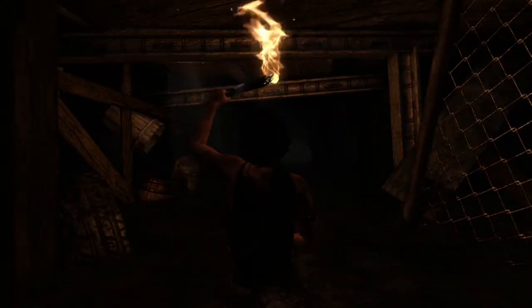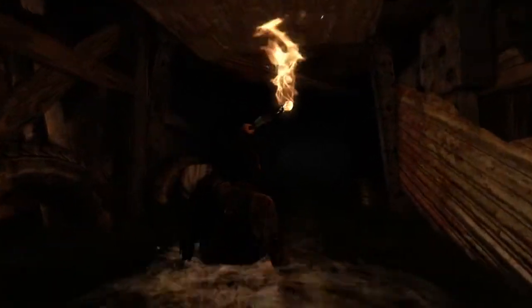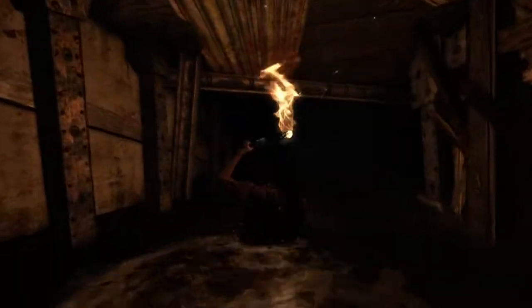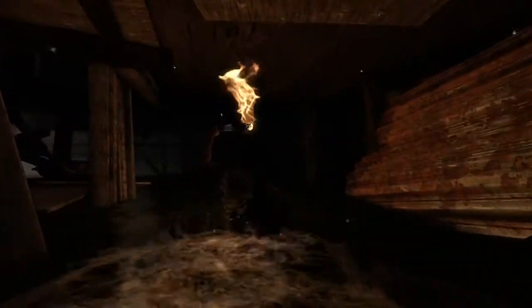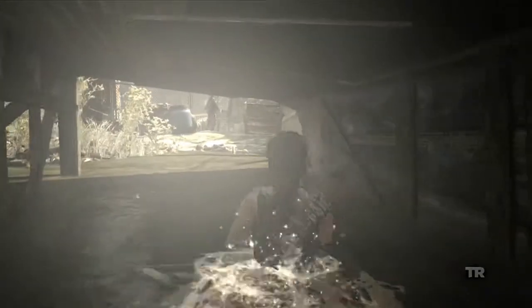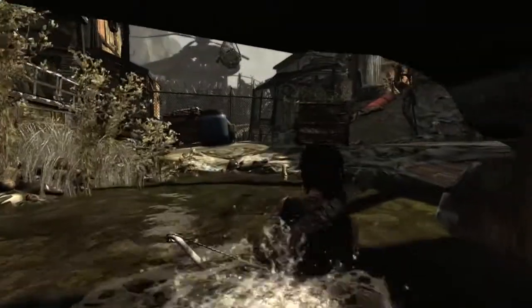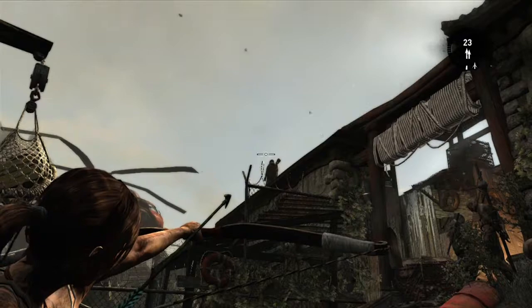We can take a moment to overhear some of the story — that's always optional, but we try to infuse environments with backstory, and this is actually foreshadowing something that comes up later. We make our way through this grotesque tunnel, trying to get to the medical chopper to deal with our injuries while taking a cautious approach and staying away from these nasty scavengers. This is Lara's journey into the belly of the beast.